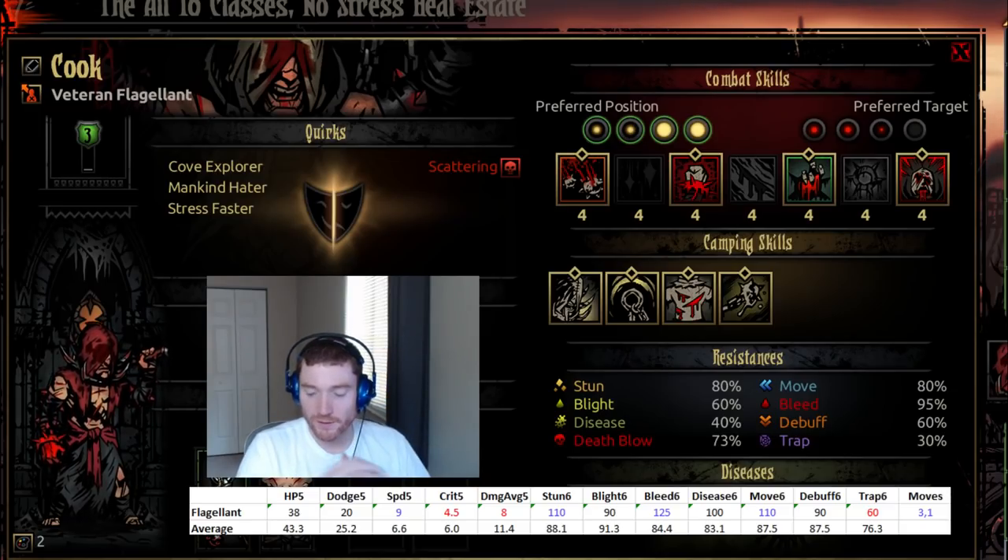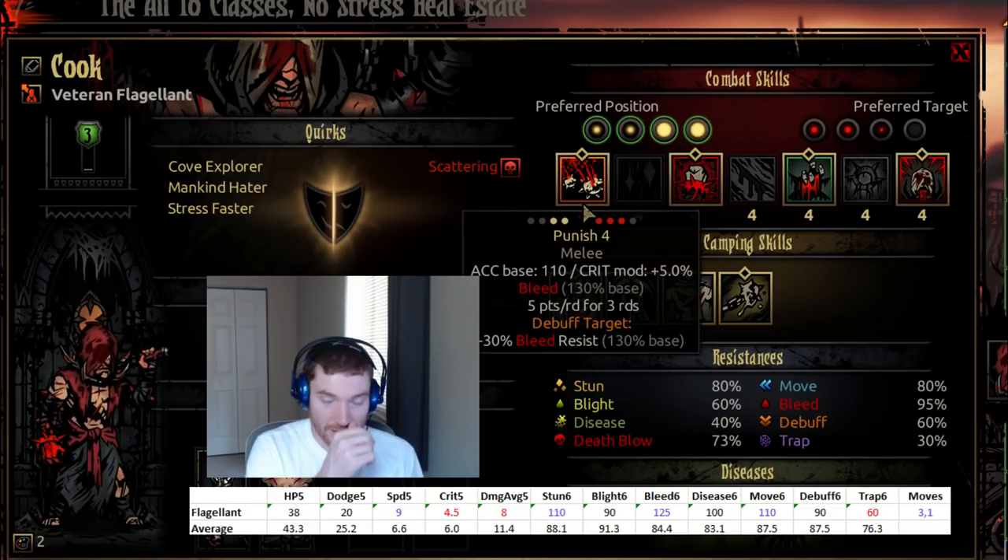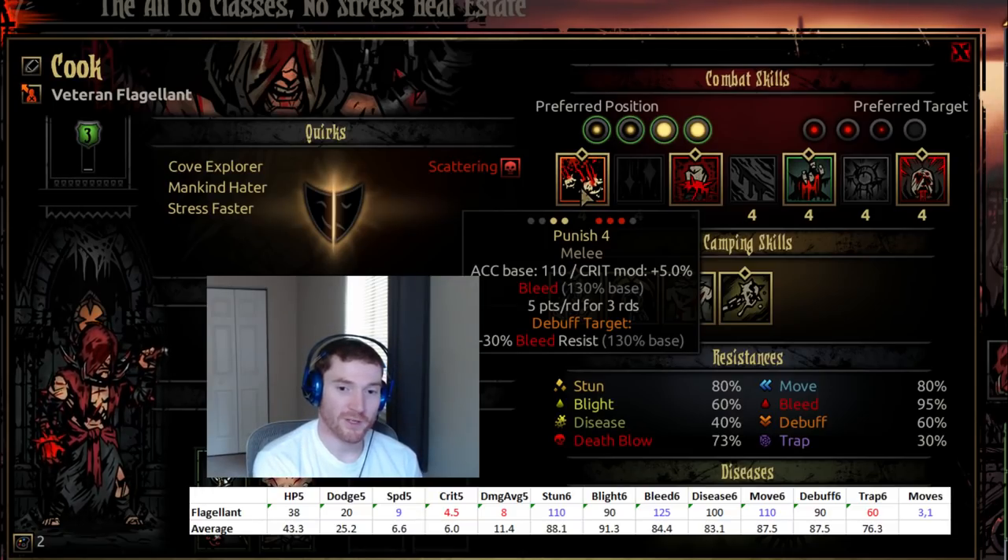Let's talk about the primary abilities of the flagellant. He's a damage dealer doing most of his damage via bleeds. Punish is the number one ability you're going to be using — the flagellant wants to be in position one or two really. If he gets shuffled to position three or four, there are some abilities he can use, but he's pretty useless in three or four. He really wants to be in position one or two 99% of the time.